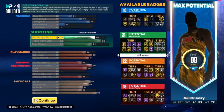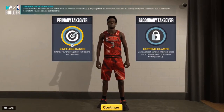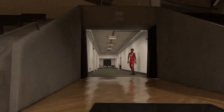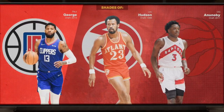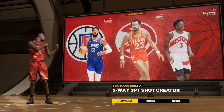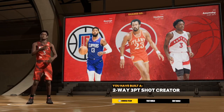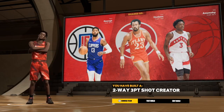Badge breakdown: 10 finishing, 21 shooting, 22 playmaking, and 16 defense. Y'all see the stats — they speak for themselves. I need to drop some gameplay with this build to show y'all what I'm talking about. For takeovers I chose Limitless Range and Extreme Clamps, just for my kind of playstyle. Once you choose all those stats and your takeover, the archetype is a Two-Way Three-Point Shot Creator, and I really like it.